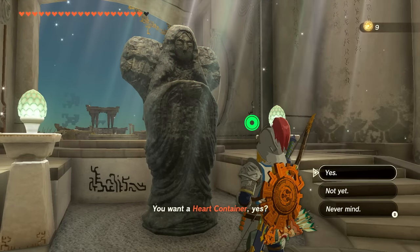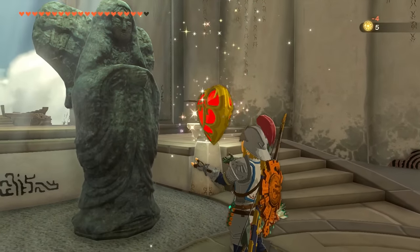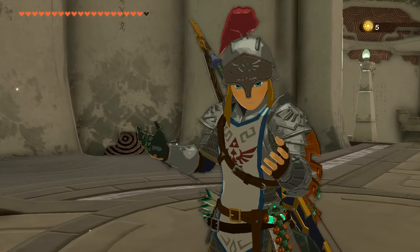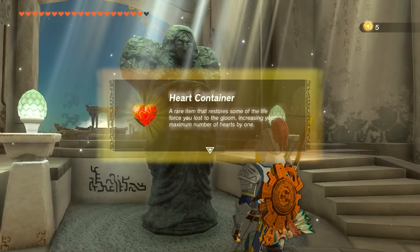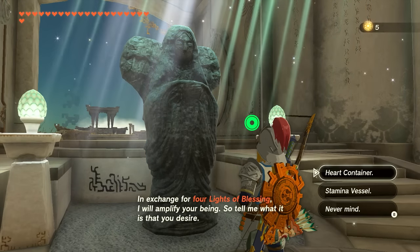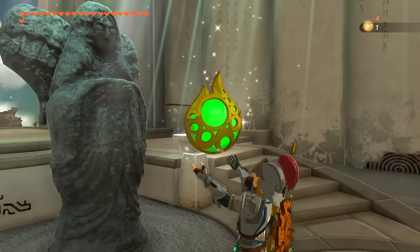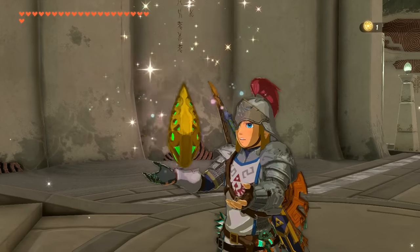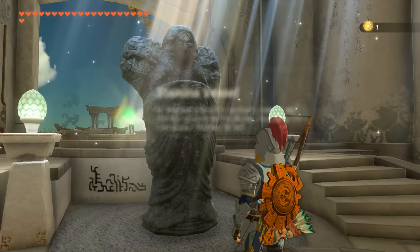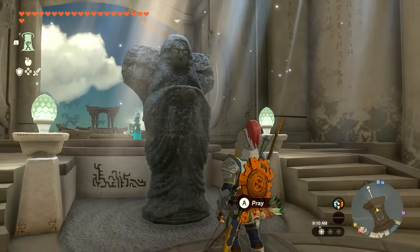We have nine orbs. I think I'll just do one heart container and one stamina vessel. We had just enough stamina to actually achieve the challenge of getting the Master Sword last episode, so I definitely want to up that stamina a little bit. There's our heart container, and with it, this will be our second row of hearts. We also have more than two wheels of stamina. Things are really starting to pick up in that way.